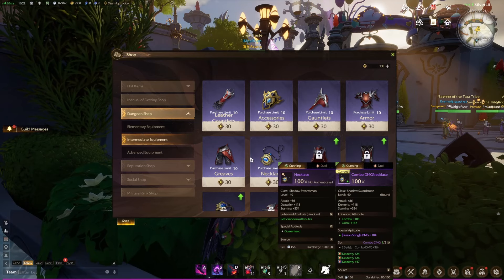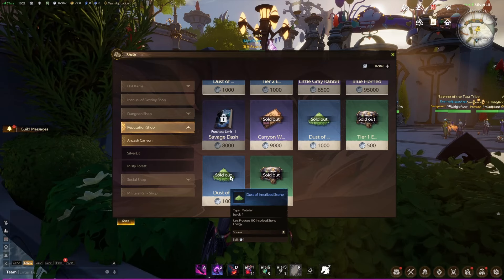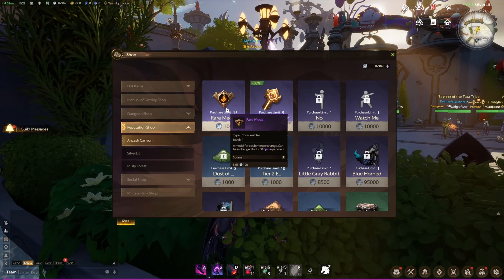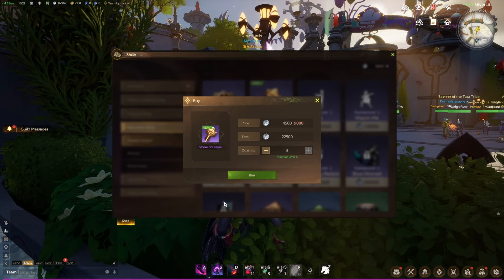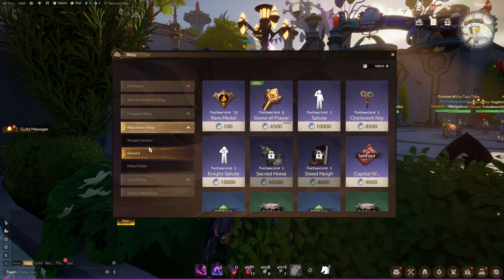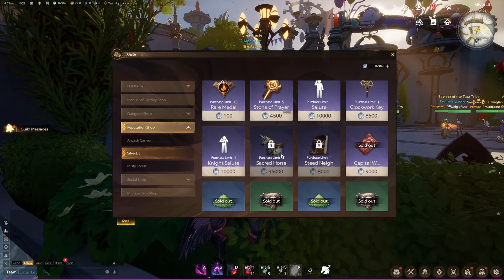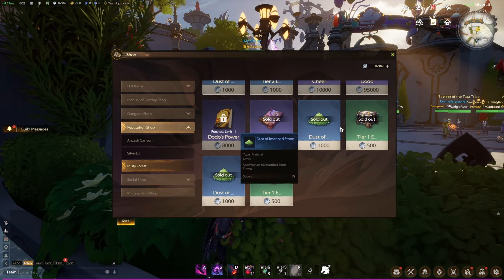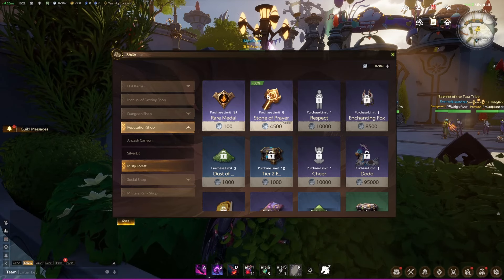For the reputation shop, priorities should always be: first the dusts, second the emblems. If you have silver, skip the medals — you won't need them, especially the first ones. If you have extra silver you can get a stone of prayers for some gacha, but save your silver first for personal progression. Then focus on cosmetics, emotes, and similar things after. I've purchased everything regarding dust and emblems — those are the most important — and later you can get the prayers and medals.